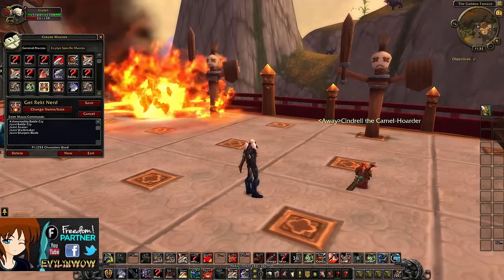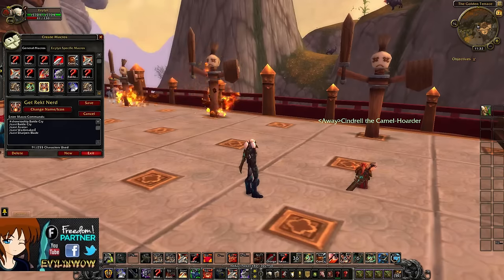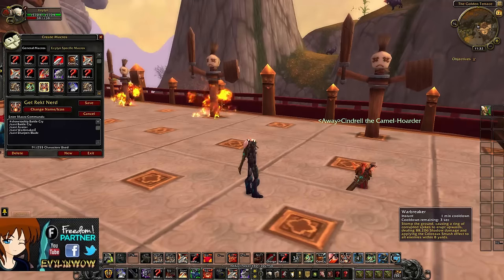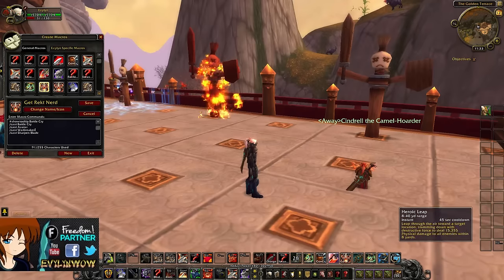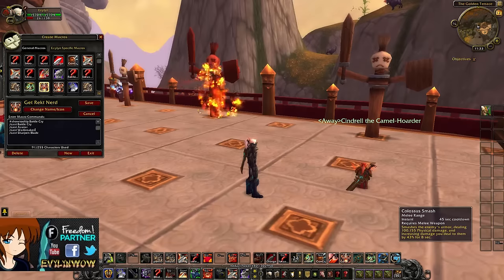Battle Cry and Avatar are obvious. Warbreaker is your actual ability that allows you to get a Colossus Smash on the target — it doesn't do too much damage, it's like the Dragon Roar thing really. But it does apply the Colossus Smash debuff, so when you hit Colossus Smash you're also going to get extra damage on that Colossus Smash, which allows you to do the one-shot in the first place.